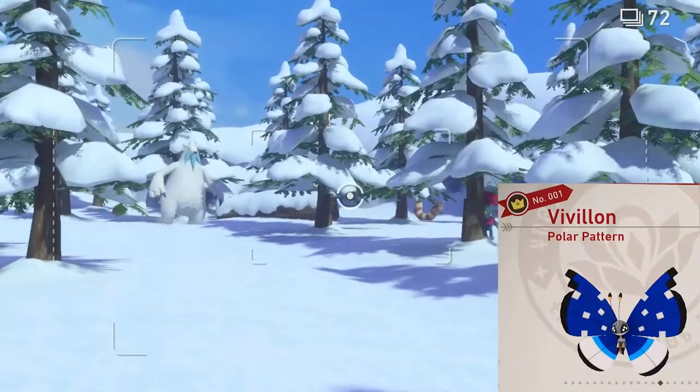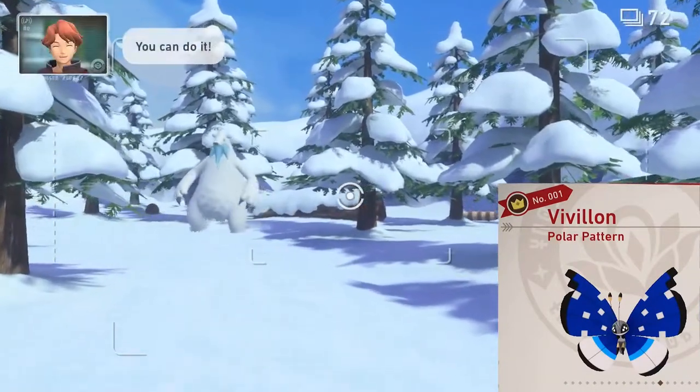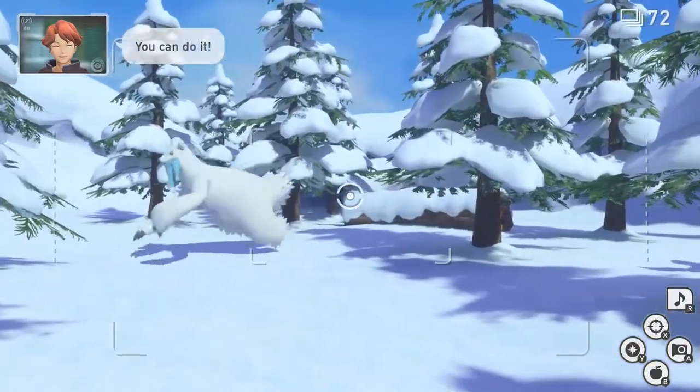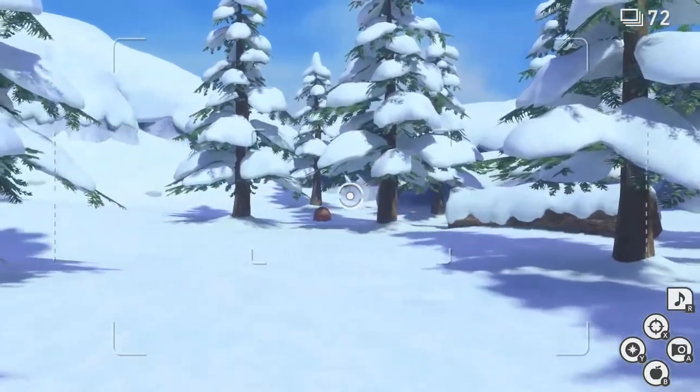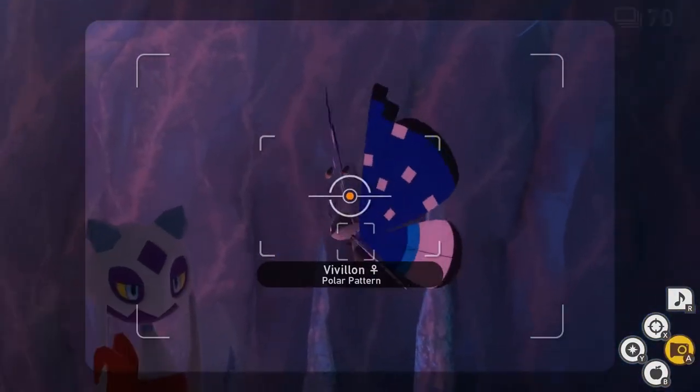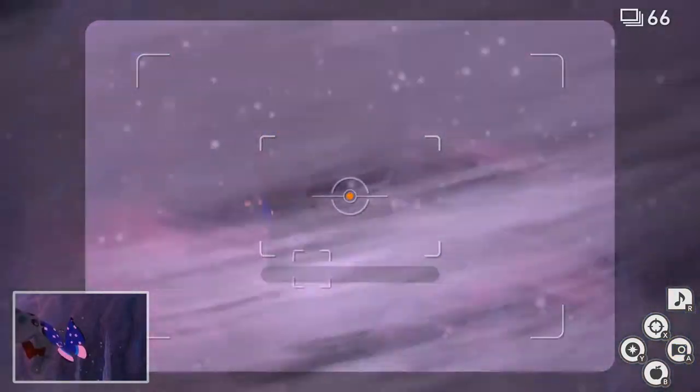Polar Pattern. For this one, we're going to head to the Snowfields in the daytime. We're going to go through both snow walls into the icy cavern. If you haven't unlocked it yet, take a look in the upper right corner for a link to my Snowfields guide. Once you're here, right in front of you, you should see the polar pattern. Take a picture of it, then quit and submit.